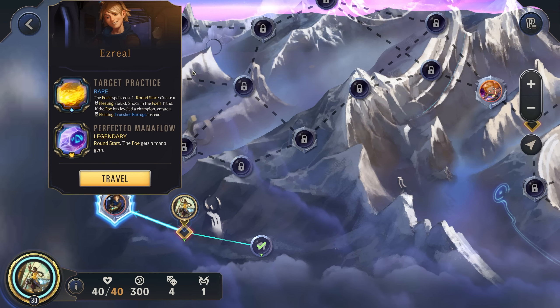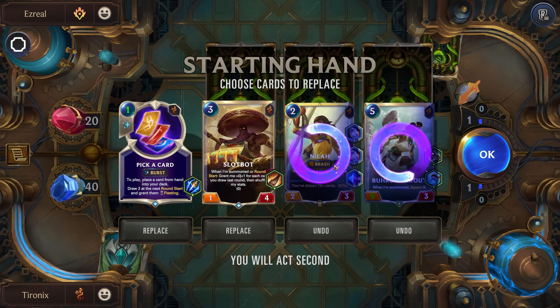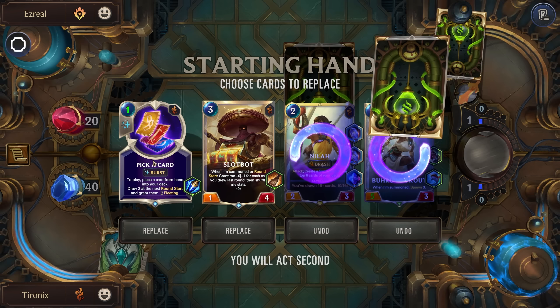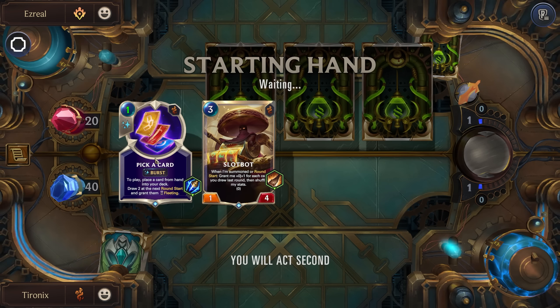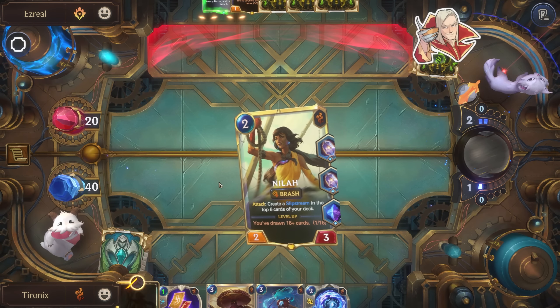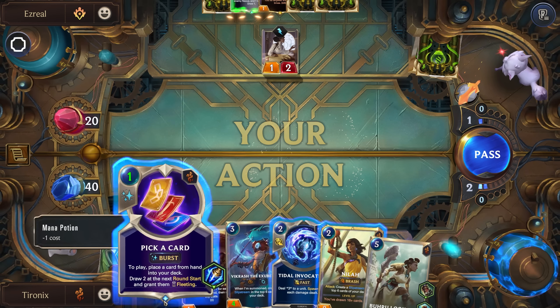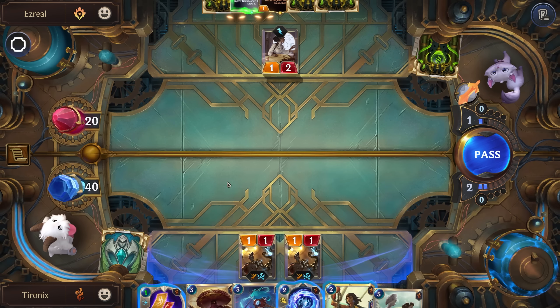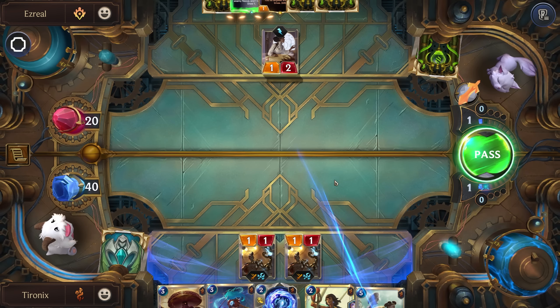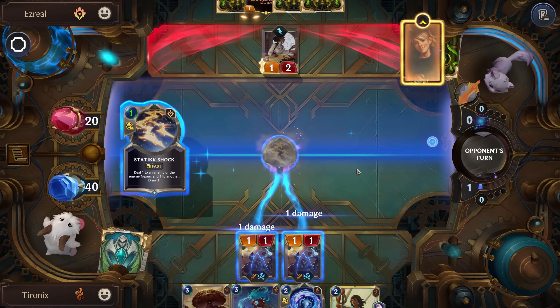Up first we have Ezreal with Perfected Mana Flow. He's going to immediately kill the two units we just picked up. Let's get rid of the Lookout and even Neela — we know we're going to draw her later. We'll hold on to the rest. Pick a Card is great if you don't already have some passive way to get fleeting cards. I think I'll wait to play her next round. He's going to kill our units. Yep, immediately.